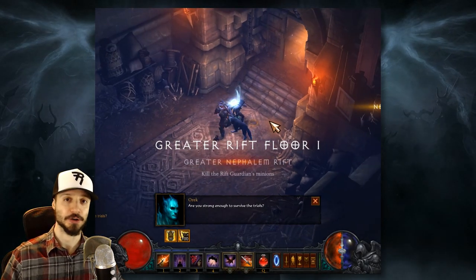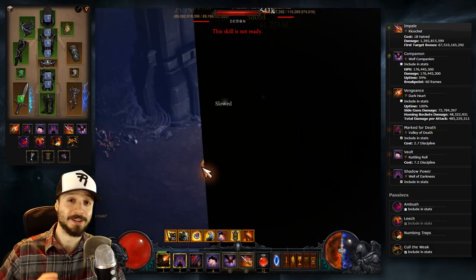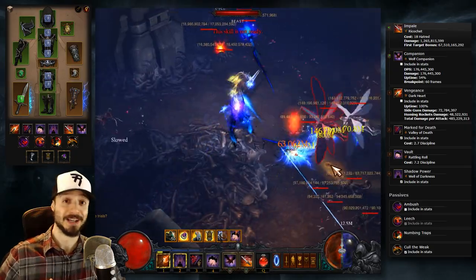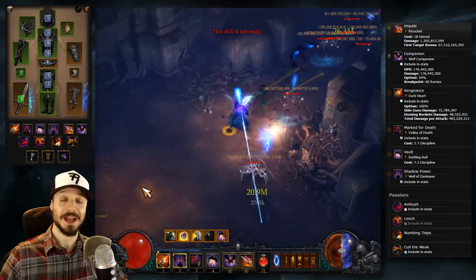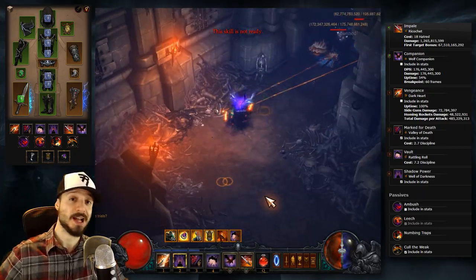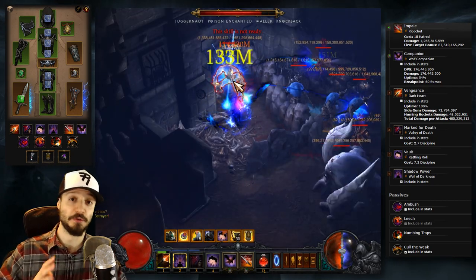Hey folks, this is Riker with a Diablo 3 Patch 2.5 Season 10 Demon Hunter Build Guide. Now for at least the past five seasons, one of my Twitch mods, TheArgonaut, has been joking that the Shadow's Mantle set would become meta in Season 10. And it turns out he was right. Thanks to an introduction of a legendary power to the Quiver Holy Point Shot, the Shadow's Mantle set is now viable for Season 10. And more than that, it may see the Demon Hunter take a place within the four-man meta.